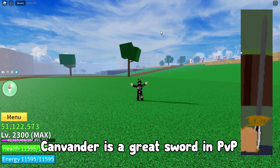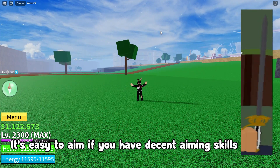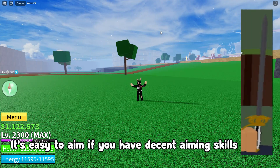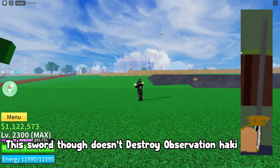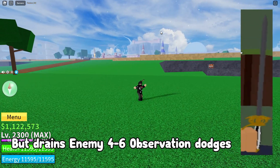Canvander is a great sword in PvP — it's easy to aim if you have decent aiming skills. This sword doesn't destroy Observation Haki, but drains 4-2-6 Observation Dodges.